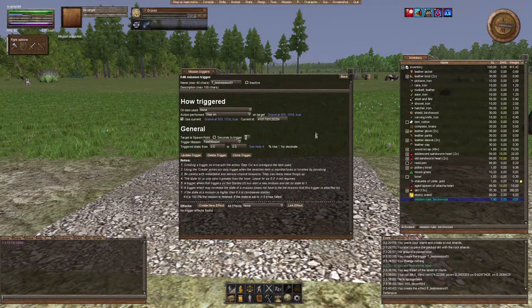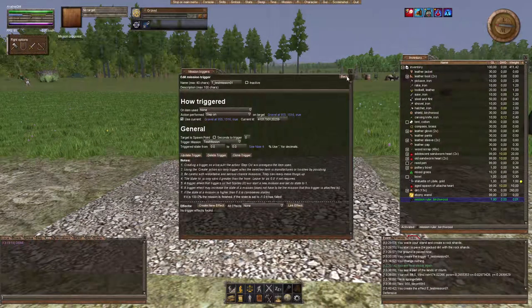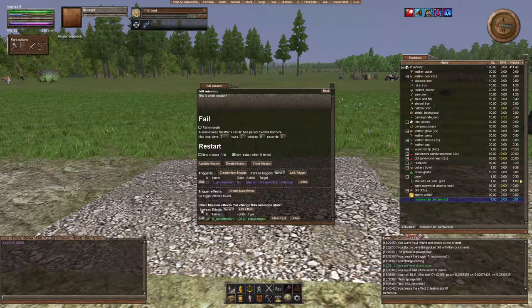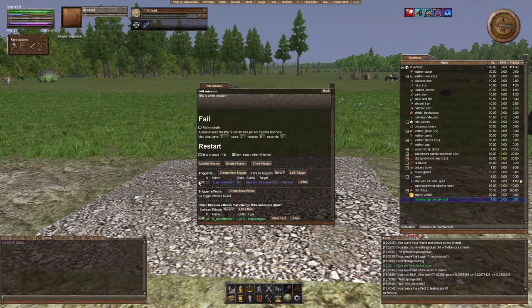I'll hit 'Update Effect' and now I'm back in my trigger. But as you can see, the trigger has no effect — you have to link that manually even though we set up the effect to affect our mission. You can see this in the test mission view: there are other mission effects that change the mission state, and the effect 'test mission 01' is there but not linked to any trigger. So go into the trigger, go down to effects, and link that effect.